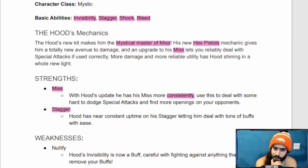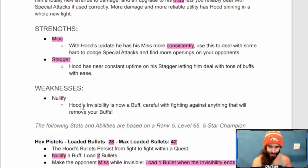The Hood's new kit makes him the mystical master of miss. His new hex pistols mechanic gives him a totally new avenue to damage, and an upgrade to his miss lets you reliably deal with special attacks if used correctly. More damage and more reliability — utility has Hood shining in a whole new light. Strengths: miss — with Hood's update he has his miss more consistently, use this to deal with some hard-to-dodge special attacks. Stagger — Hood has near-constant uptime on his stagger, letting him deal with tons of buffs with ease. Weakness: nullify — Hood's invisibility is now a buff, so be careful fighting against anything that will remove your buffs.